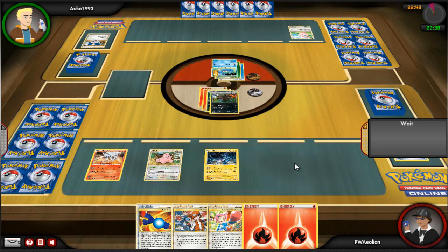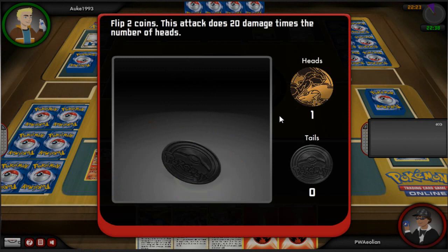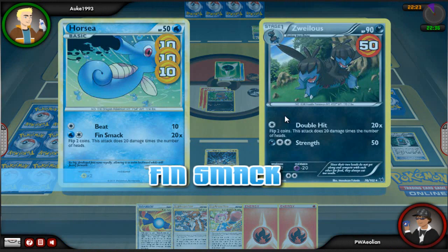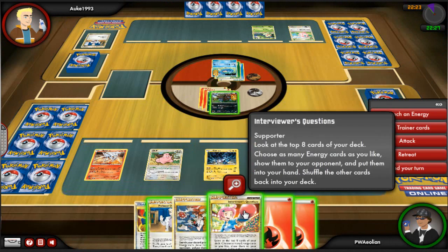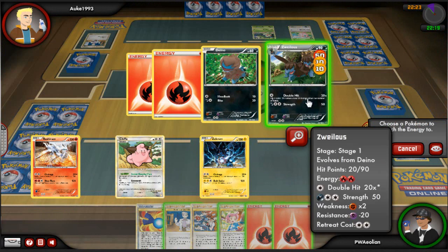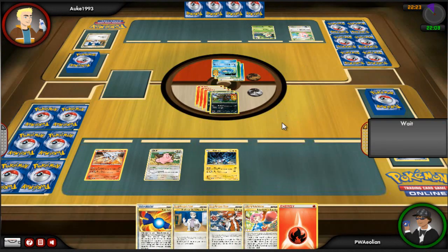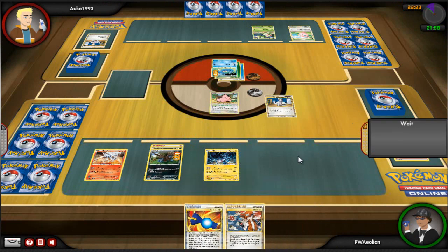I flip a couple of coins for Double Hit and only get one heads, so Horsea isn't going to get KO'd this turn, which is a shame. That means he has to play his Chikorita, and then he attacks with Horsea doing 20 damage but doesn't quite KO me, which is brilliant.